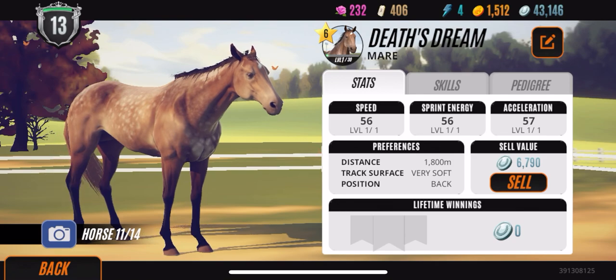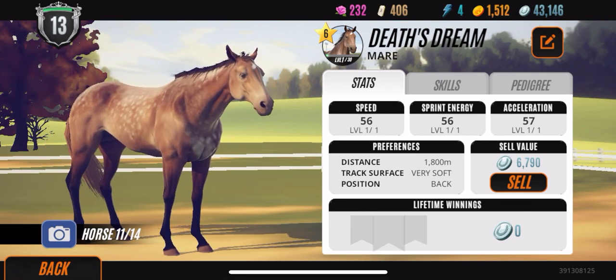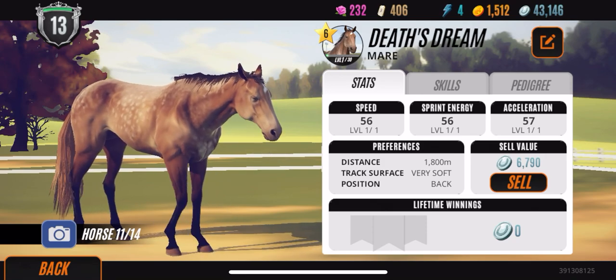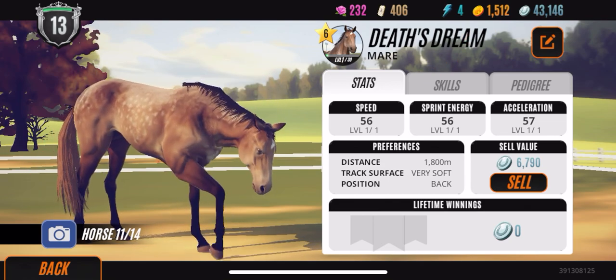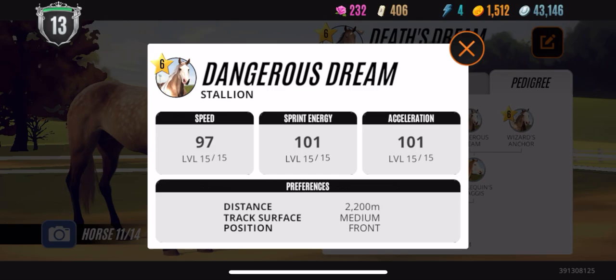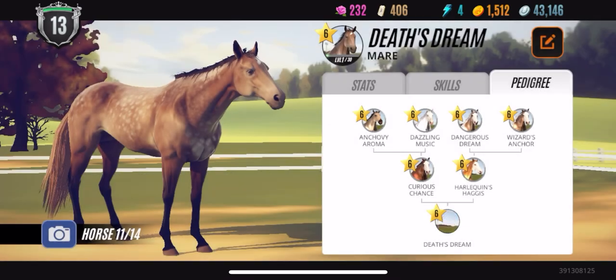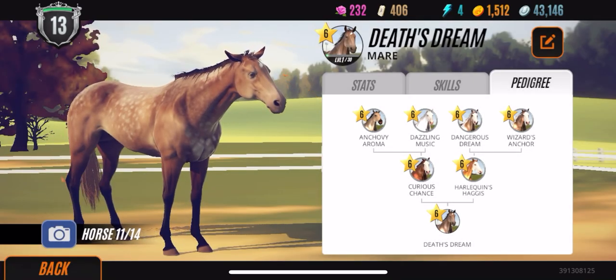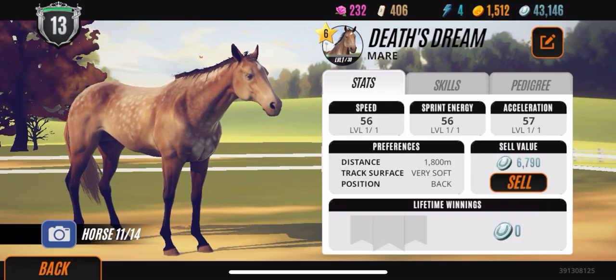Next up we have Death's Dream. If I were to sell a horse, she's probably going to be the next one I sell if I want to start breeding more horses, because right now my stables are full. I thought she looked very unique — stats are not half bad, like 56, 56, 57, so close to being max but not exactly. I just thought her coat was beautiful, and she was helping me get that face marking paired with more paints. So her family tree is helpful in that aspect — I might either sell her or use her for a breeding mare if I get enough room.